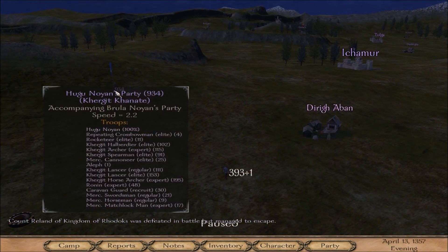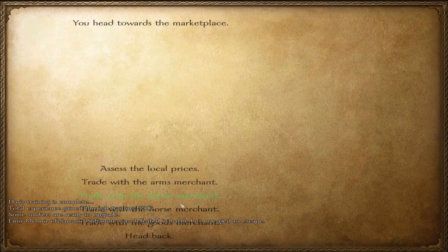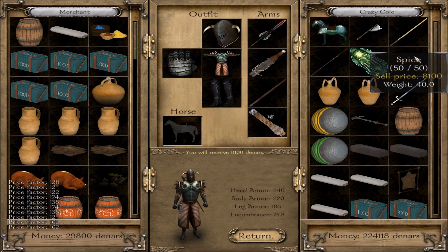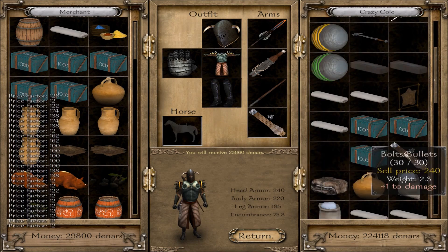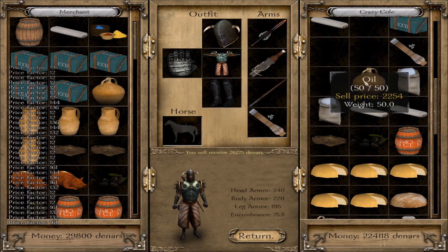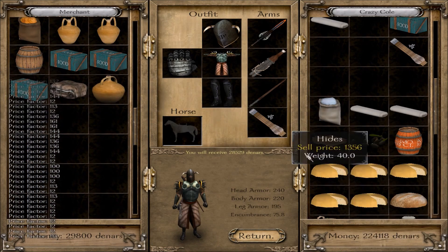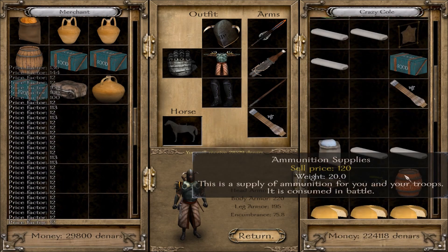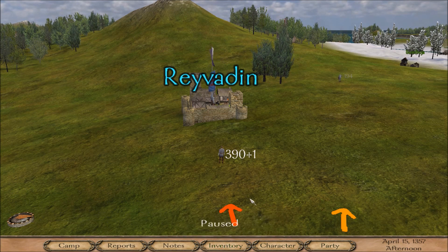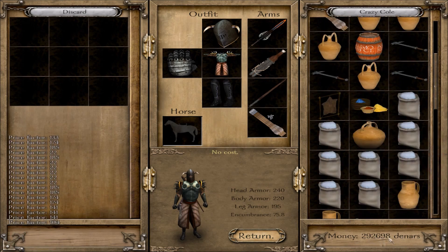There's a guy with 934 troops — he's got to be a leader. Let's pop in here and check our funds. We want enough to pay for Marnid and have a little extra. Let's sell the goods — I'll keep the food since I keep running out. We have 29,000 so far, that's not quite enough. I'll go raid one more village and sell some more stuff to make sure we have enough money to pay for our troops afterwards. After selling everything from the first village it's an insane amount of money.